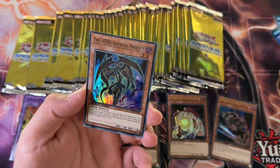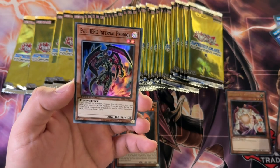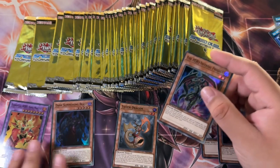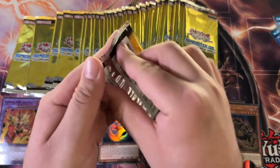King of the Skull Servants. Hey, there we go — Evil Hero Infernal Prodigy. That's really why we're opening up this pack, not this guy in particular, but the heroes, man. The heroes carry the set for me, at least.